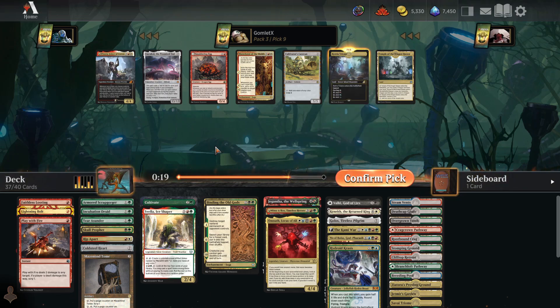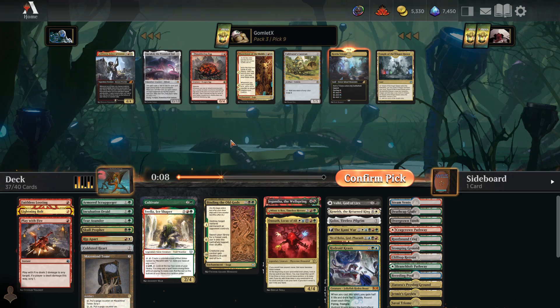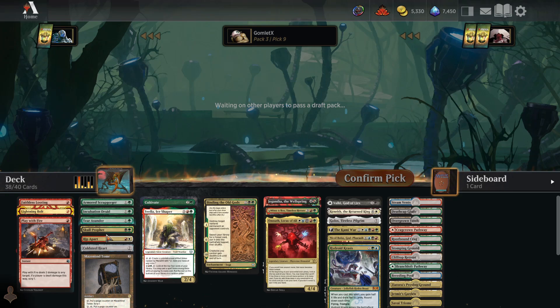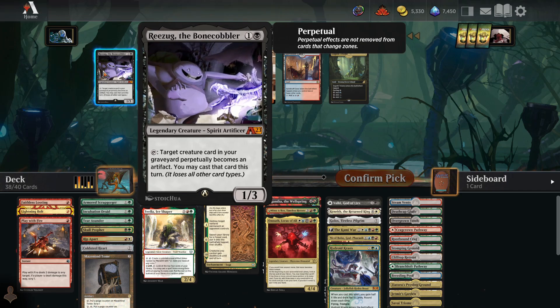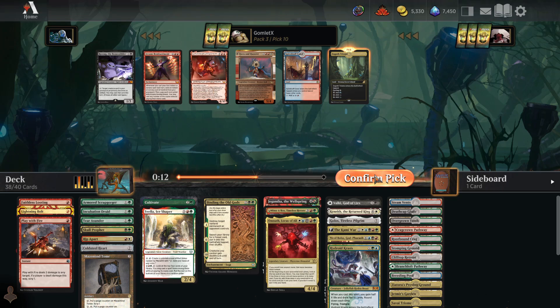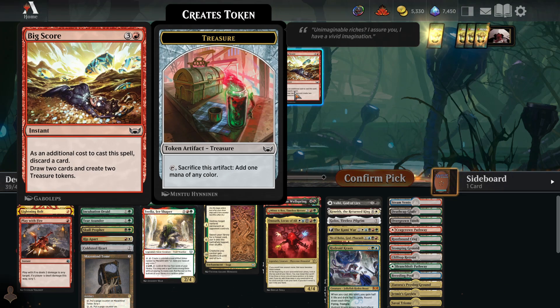Take a Triome. Emrakul's still in here — nobody's got the graveyard strategy or self-mill going on. I think that's the green-black deck — lots of Surveil cards that mill yourself, then you cast Emrakul for pretty cheap. I'll take a Triome over the mana rock, even though I need some more non-lands. Rezug doesn't really do much — I'll take another Triome. Now I have to take a non-land, which is fine. I actually think Big Score looks pretty nice: discard a card, draw two, get some treasures to set up mana.